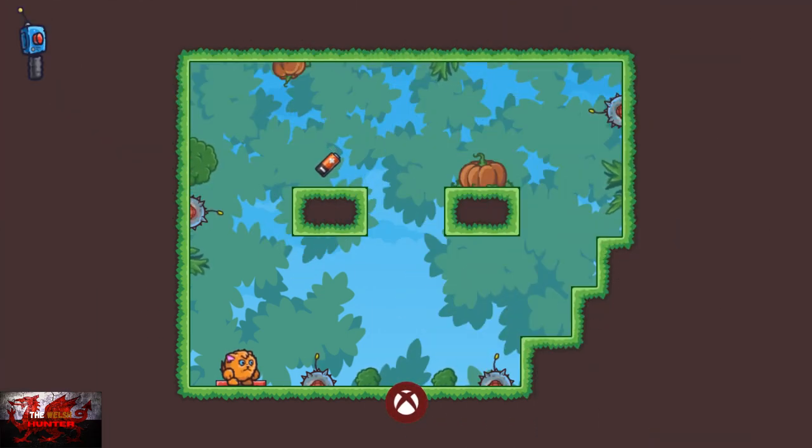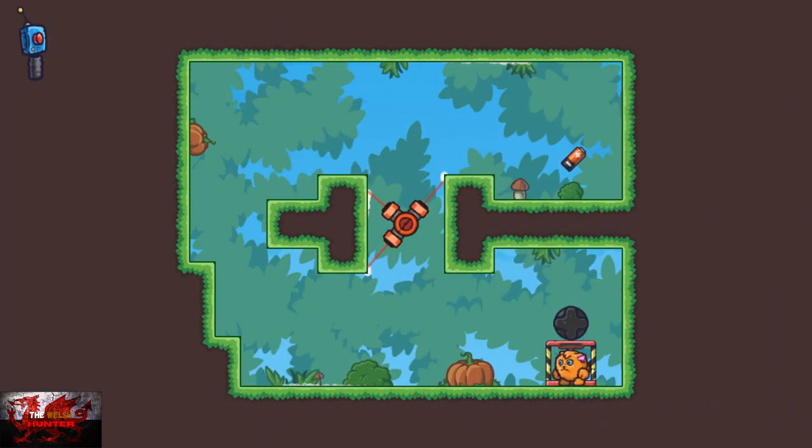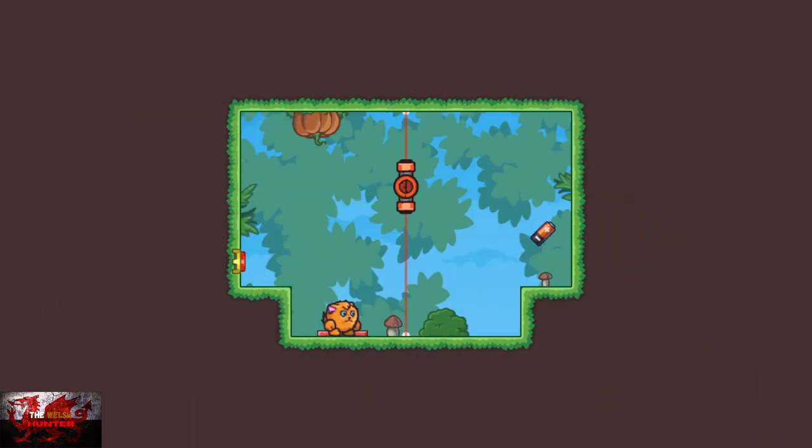Pressing up on the D-pad brings up the portal, and pressing down finishes the level. This is how we're going to skip through a lot of these levels. Normally we'd have to collect batteries to end the levels, but what we're going to keep doing is just pressing up then down to finish it until we get to forest level 10.